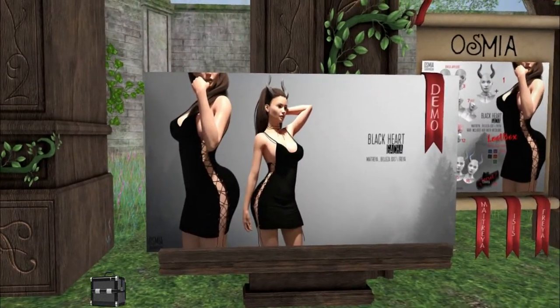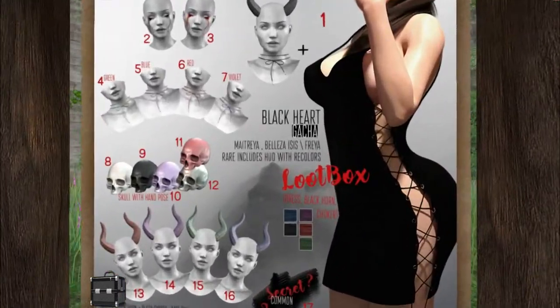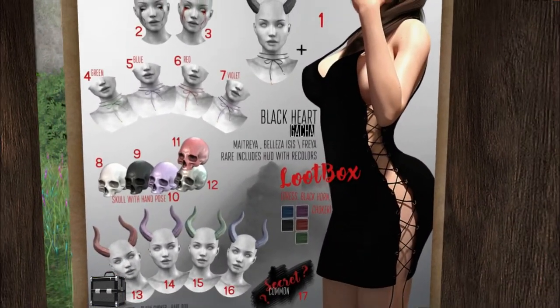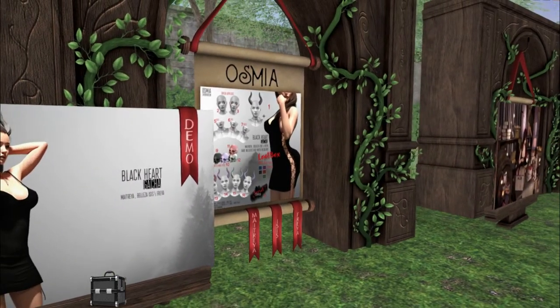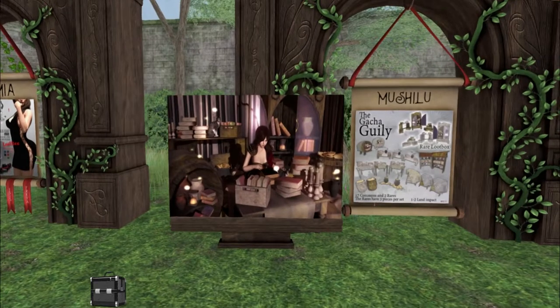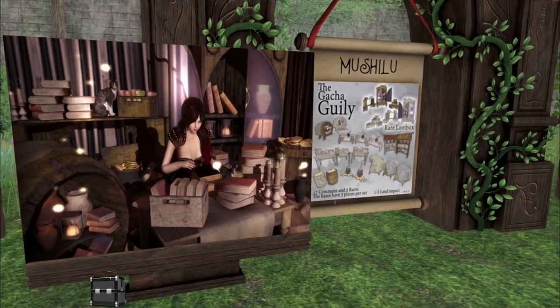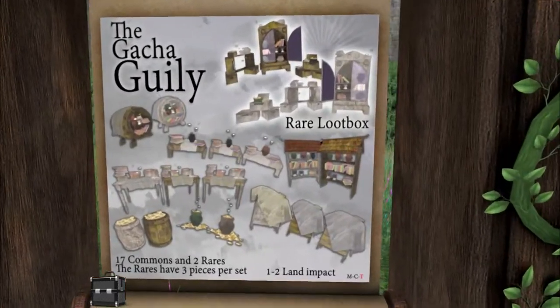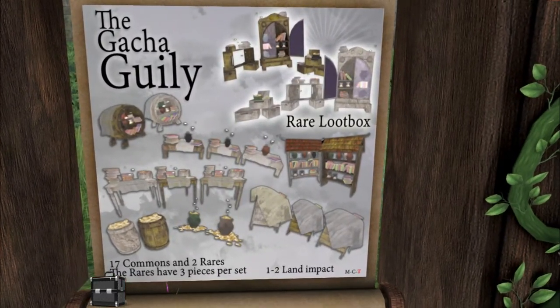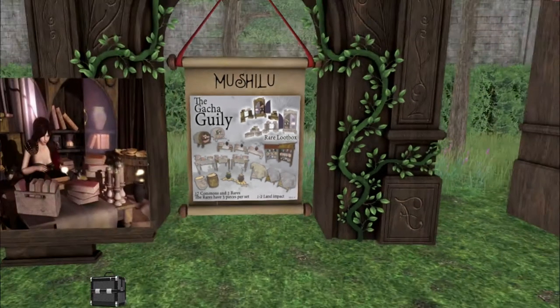We have Osmia. That's a gorgeous dress. I like those skulls too — like a sexified version of Maleficent. Although Maleficent's always pretty sexy. I love this from Mushilu. It's like a little magical wizard and witch gacha. I love this — there's even some loot, like actual loot. They really took it to the seriousness. I love it.